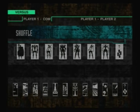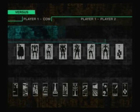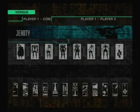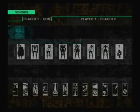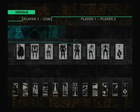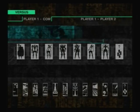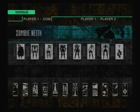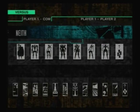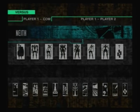Cause the first time you play through the game, you get these five characters and all the stages except for the corner two. This one's just the shuffle, which is pretty much the random option. Otherwise though, we have Juhuti, Neath, we have all the common enemies — so the raptors, the cyclops, and the mummy heads. Then we have the single-sword raptor and zombie Neath. These two you unlock for beating the game twice.